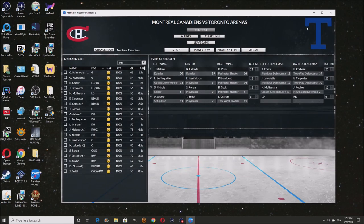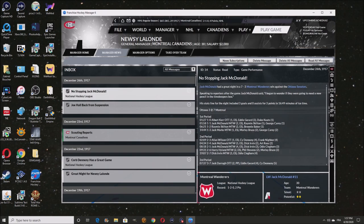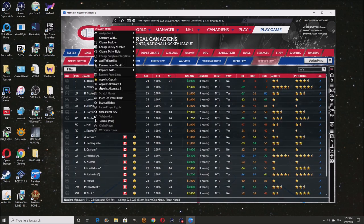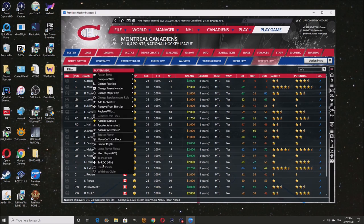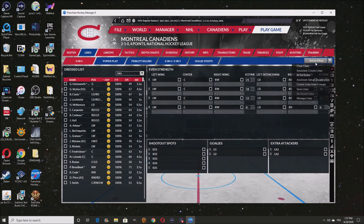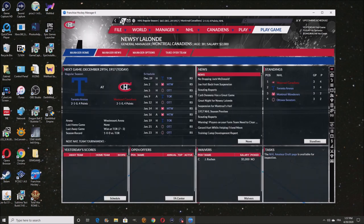Third game, we win it 7 to 5. Rochon, you're going back as a center now in your natural position, but you're going to go back to the minors. I'm going to dress everybody and do the same thing every time. Everybody's good and back in their position now.